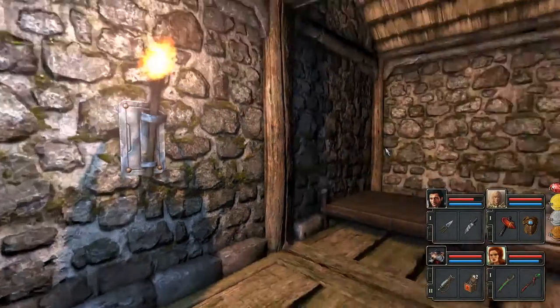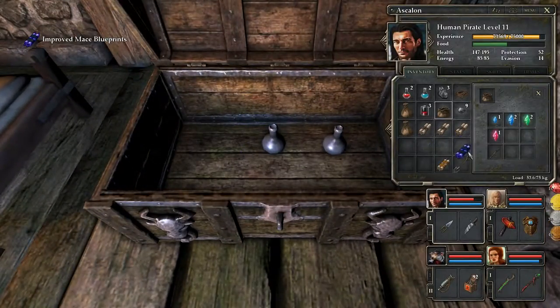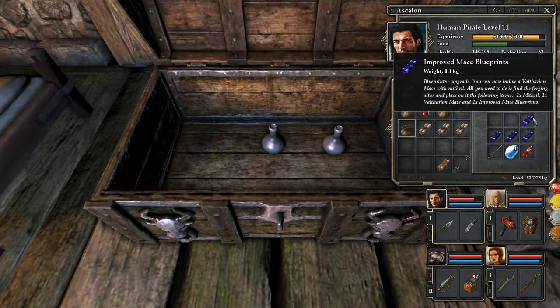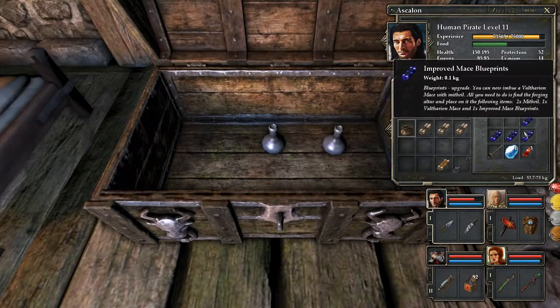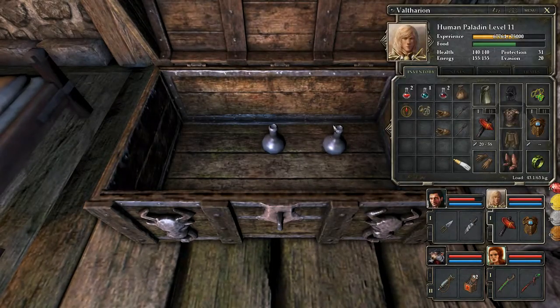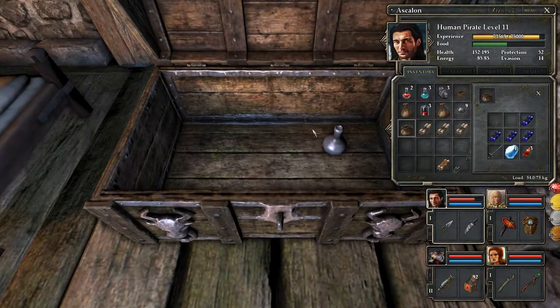You can have another, why not? Improved mace blueprints. Cool. For a Valtharion mace. Find the Forging Altar, two Mithril, one Valtharion mace, and one improved mace blueprints. I assume you mean the Paladin mace star, which I did not bring with me. So this thing is probably about to be outclassed — it's barely better than what he was using before. Okay, so that's good to know. Shield potion, I never use those — I should do that sometime.